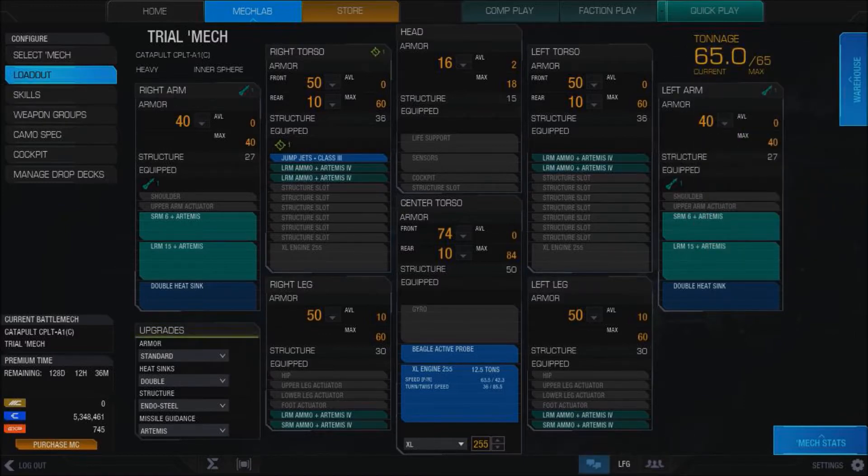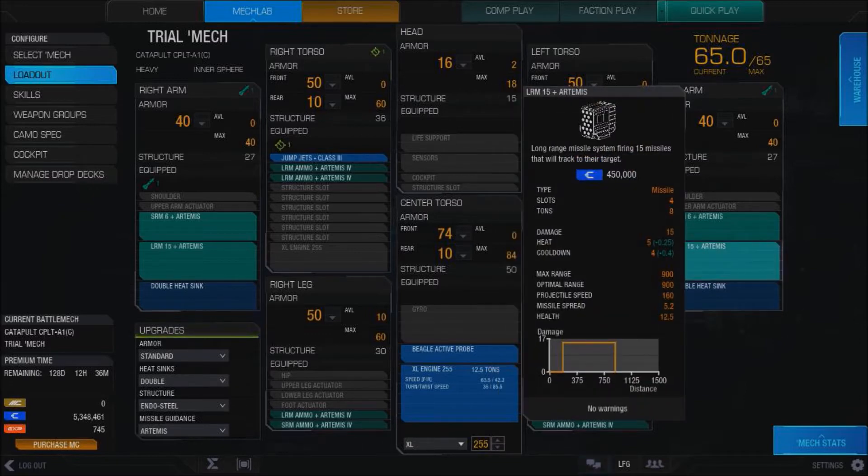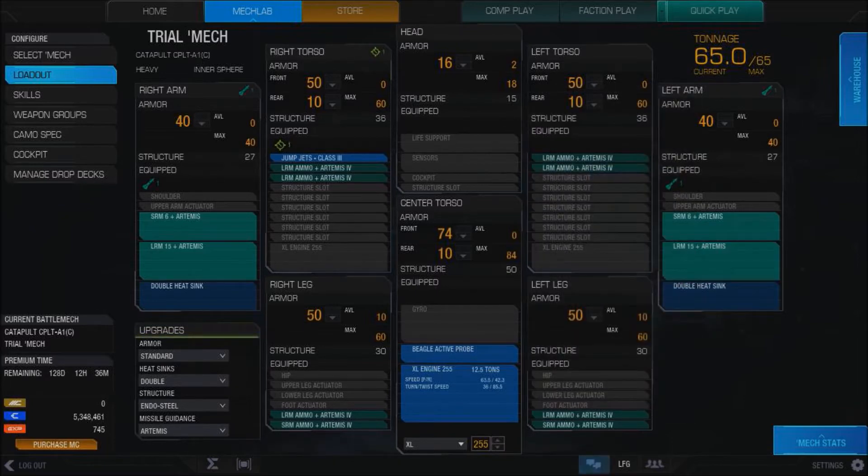Pretty damn good. At 65 tons, I actually like this Catapult variant the best, probably. You definitely want to use Artemis with the Catapult, and having those backup SRM-6s really helps, because you're going to run into somebody at close range. LRMs — you've got to be at least at like 200 meters or something like that. Anyways, let's go ahead and get to a match, and we'll see you guys on the battlefield.